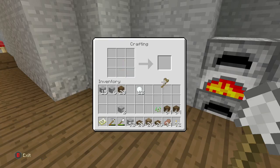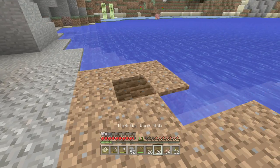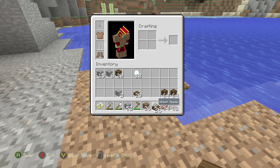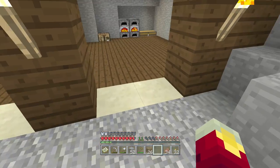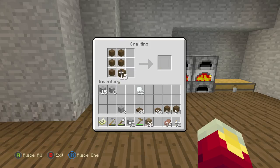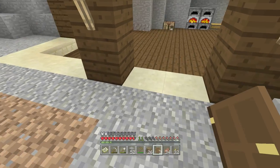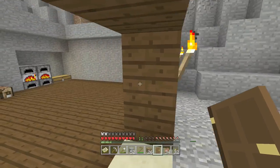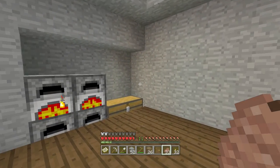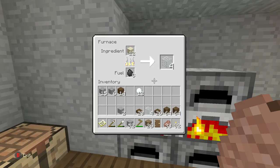Give me that hoe. I see a piggy. I'm gonna make a door. Nice looking door. Glass, glass.